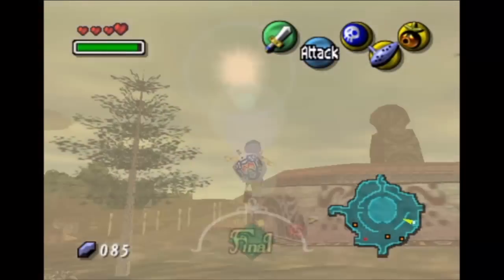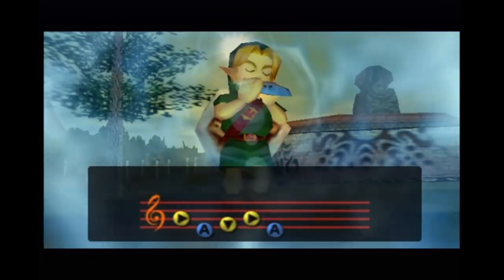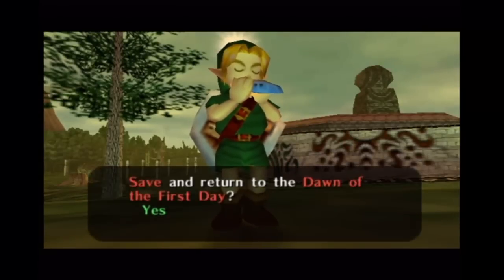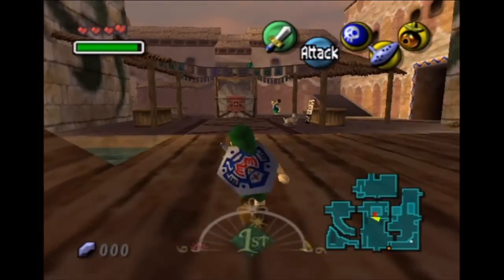Actually, what we're going to be doing right now is we're going to be resetting time once again, going back to the first day. I'm going to get that 100 rupees just in case — I'm going to do that pretty much every time. So we're going to lose all the stuff we have right now. First of all, I'm going to buy bombs, and also we're going to start doing some stuff at night of the first day.